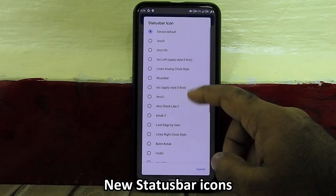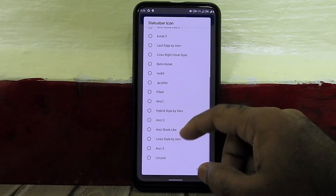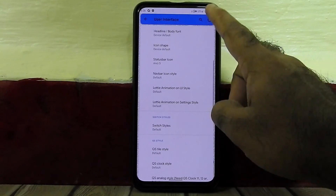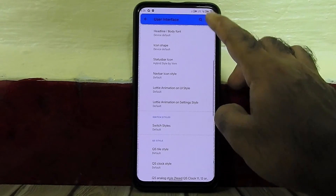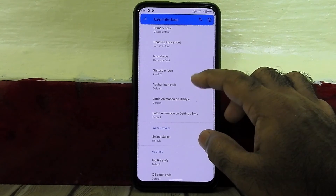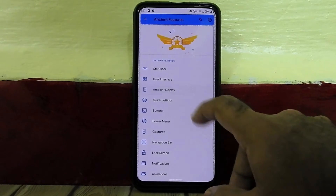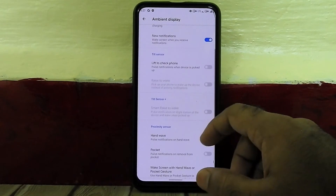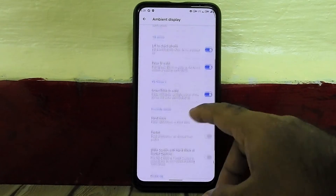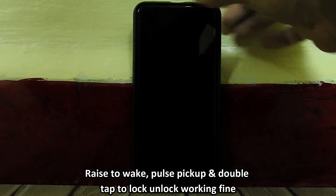There are new status bar icons available to choose from. Raise to wake, pulse pick-up, and double tap to lock and unlock are also working fine.